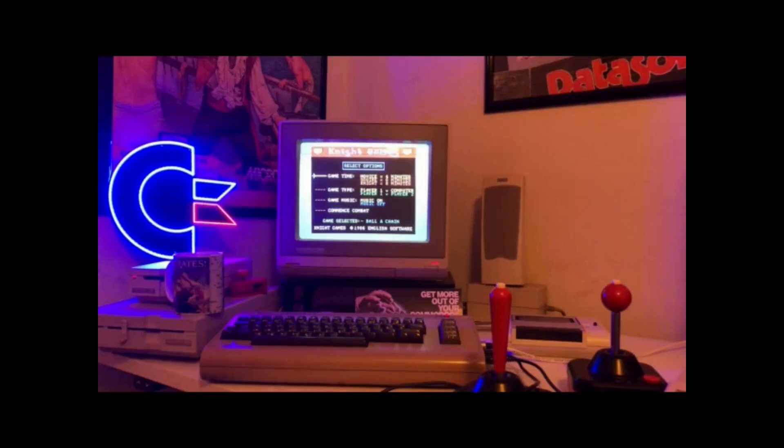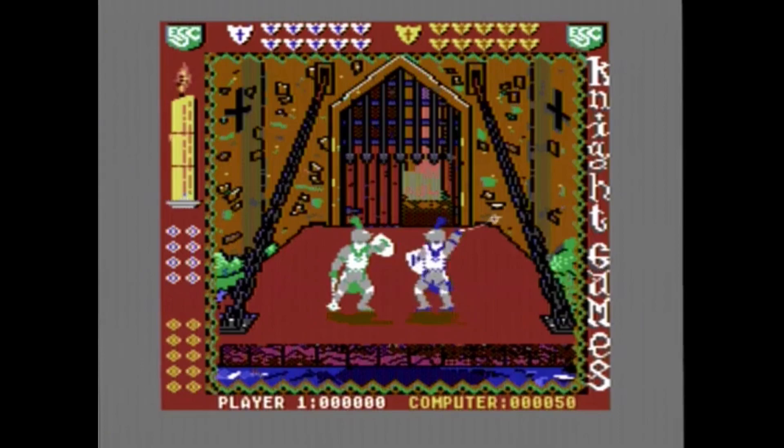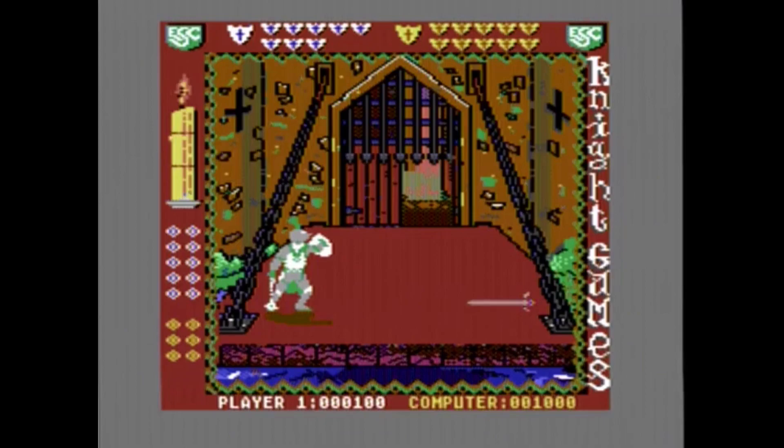The next game I have is called Ball and Chain — that's how I knew it when I got it back in the day. But it's actually just a portion ripped out of Night Games, which I did not know at the time. It's just one of the fighting methods you have in Night Games. What they did is they used an ice pick tool and ripped out just the ball-and-chain event — everything else doesn't work besides just this one event.